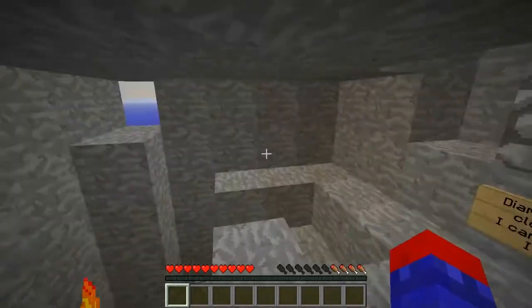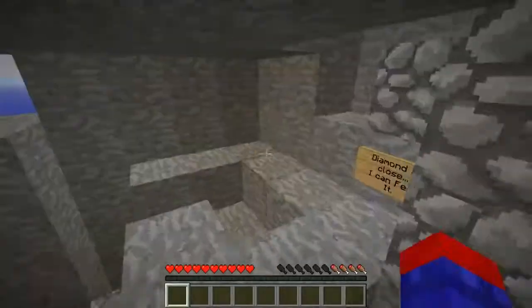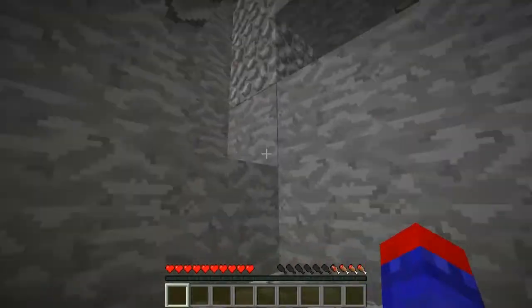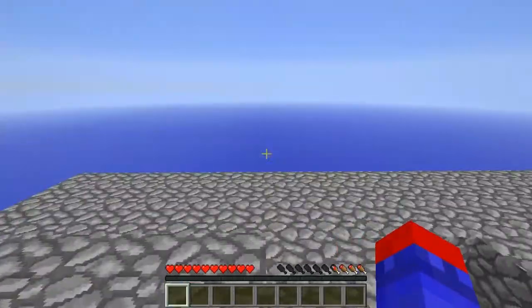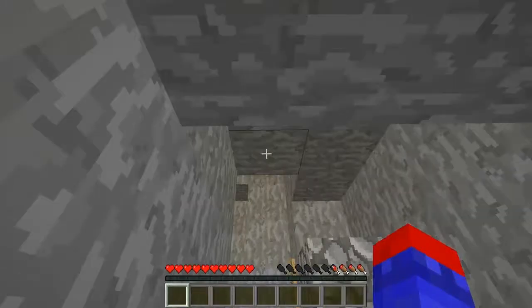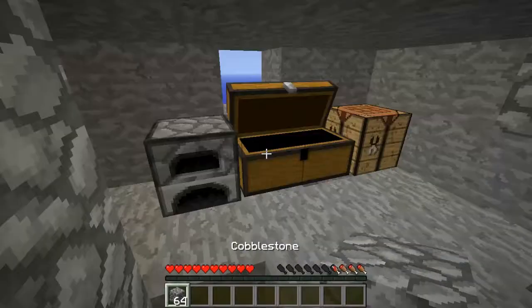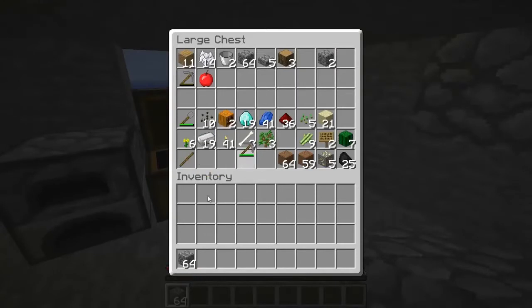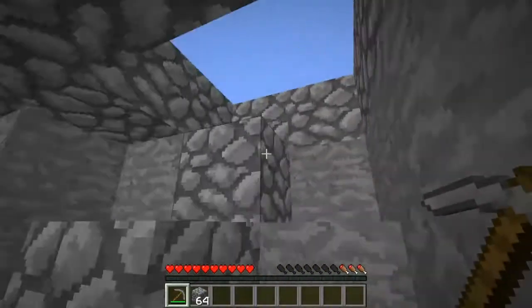Yo what's up guys, I'm thatonlybeas13 and I'm back with more of this sky pillar survival. What I figured we should do is start getting up on the mob spawner, and I think we should put it in that direction because we need it to do a lot of the challenges. I do believe it needs to be 24 blocks away — I'll check the forums in like 2 seconds.